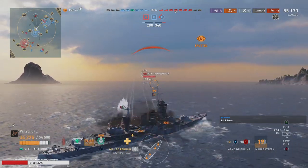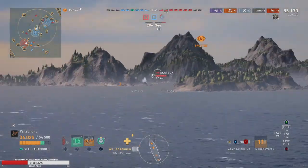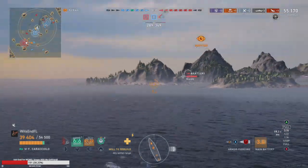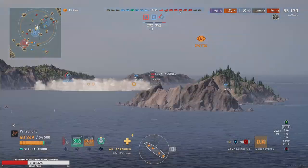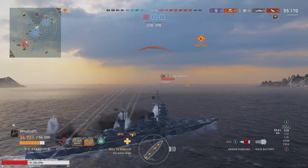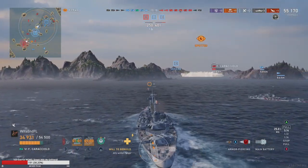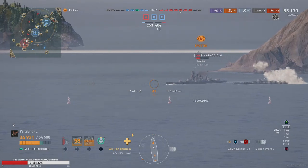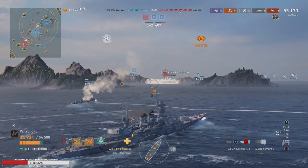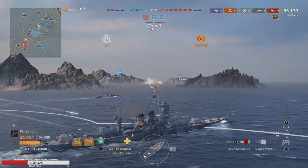We've got to be careful about our angle or we're going to take a big hit. Luckily we have a bunch of heals so we can mitigate that somewhat. There's an Akatsuki — let's see if we can get a shot. It doesn't look like it. That didn't go according to the California's plans. We're still showing a bad angle to this guy, let's go ahead and change it up and begin kiting.